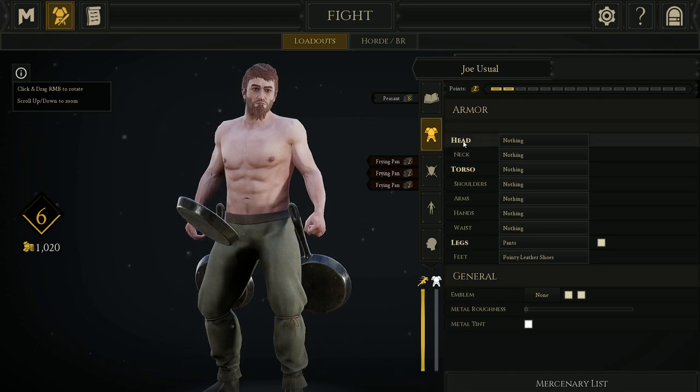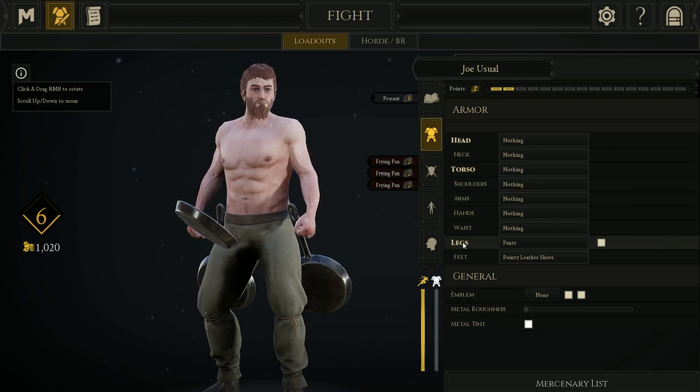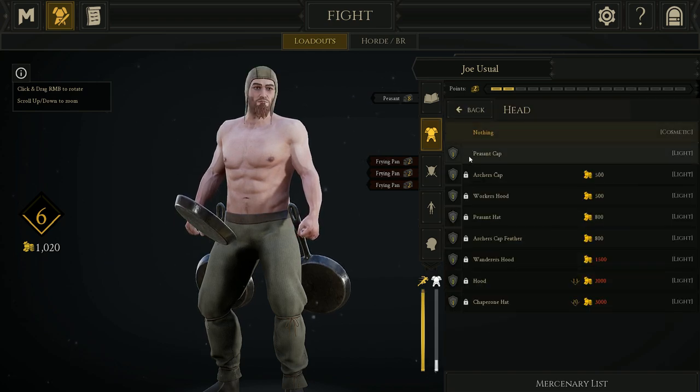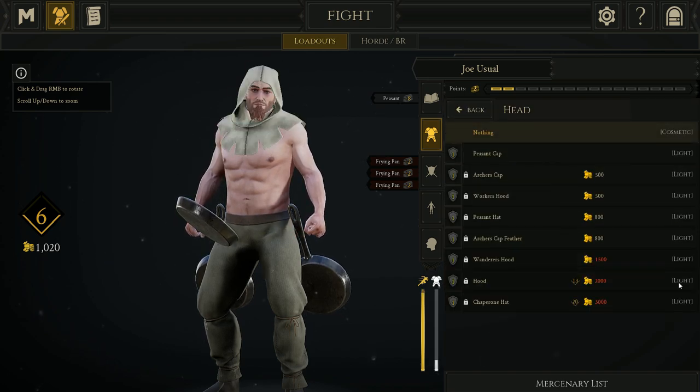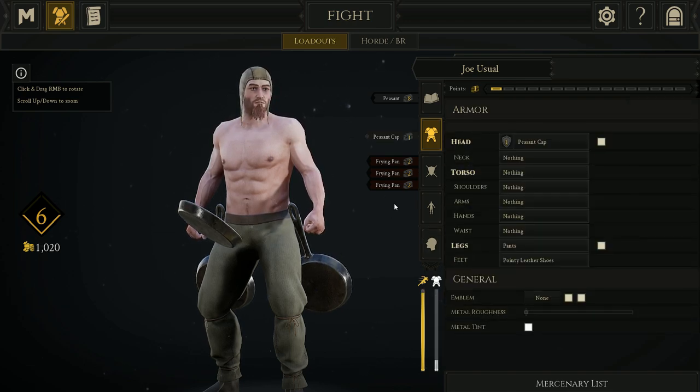When I say zero armor, I mean the only armor you have available to you — there are three different armors that are actually equippable: your head, your torso, and your legs, because those are the ones in bold face, right? Everything else is just cosmetic. So the head — the only option is light armor. And so the peasant cap, that's what they give you right off the bat — that's light armor for your head.